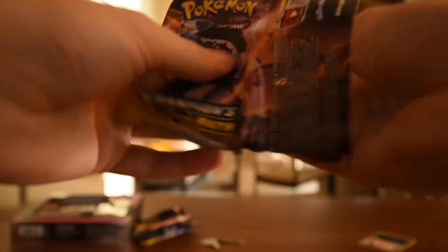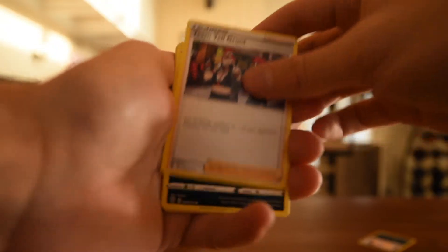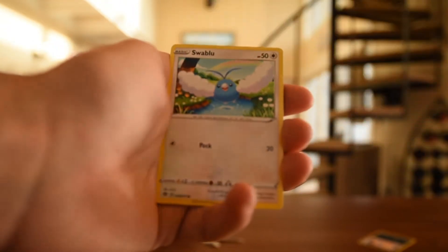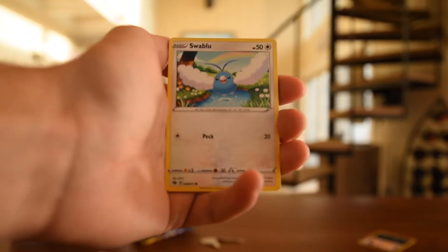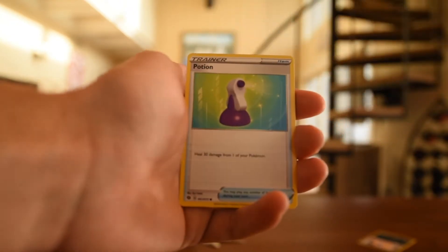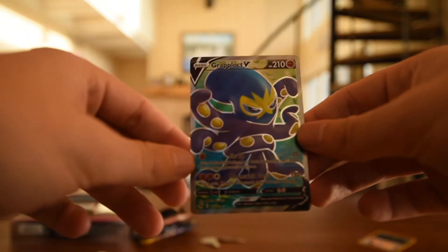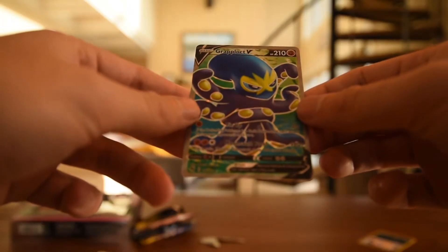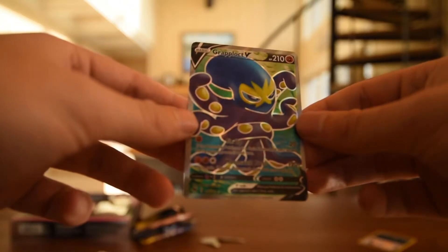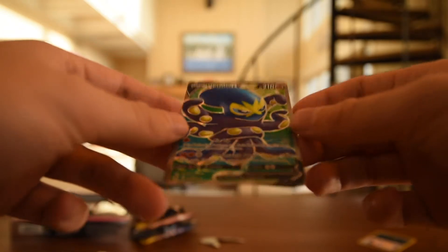Next pack — there's the code, no QR. Three to the front, getting rid of that. Team Yell Grunt — those guys are like every other team in Pokemon is literally like a terrorist organization, and in Pokemon Sword and Shield they're literally just fans. They're just overzealous stans and simps of Marnie. Swablu Reverse. And on the end, a Grapploct Full Art. I do have this but I will take it — this is 72 of 73. A very, very pretty card if I do say so myself. Look at the way it hits the light — that's dope. That's real dope. And it looks nice and fresh.